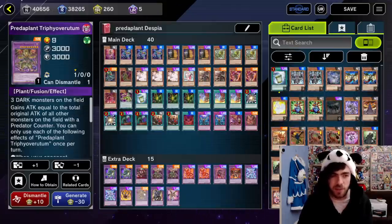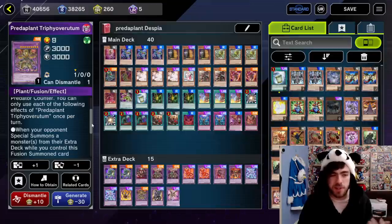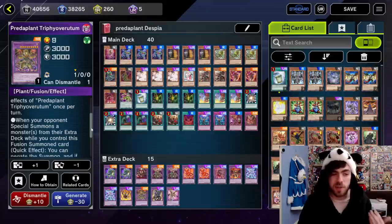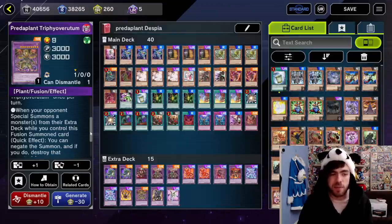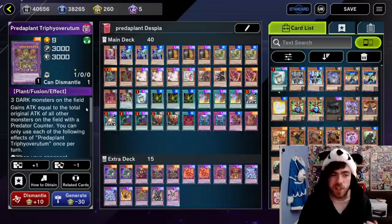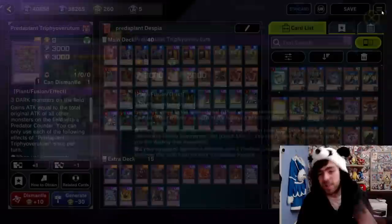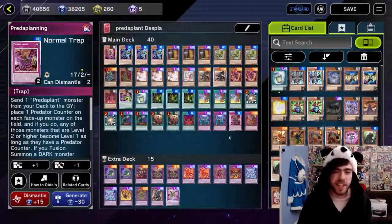Then we have a copy of this monster, which basically says: when your opponent tries to special summon a monster from the extra deck while you control this fusion summoned card, quick effect — you can negate the summon and destroy that card. If your opponent controls a monster with a PredaPlant counter, you can special summon this card from your graveyard in defense position. It also gains attack equal to the total original attack of all monsters on the field with a PredaPlant counter — so it's a card you'll be summoning a fair bit, especially after activating the trap card.